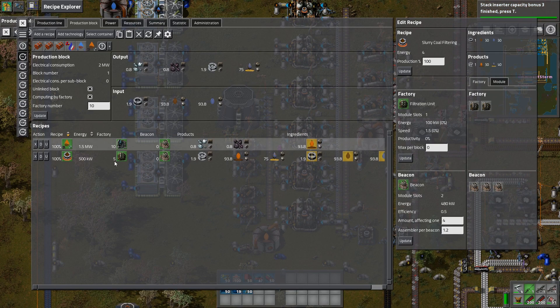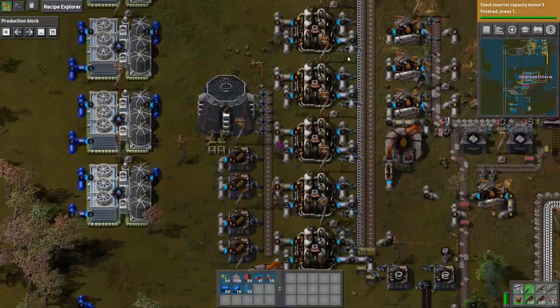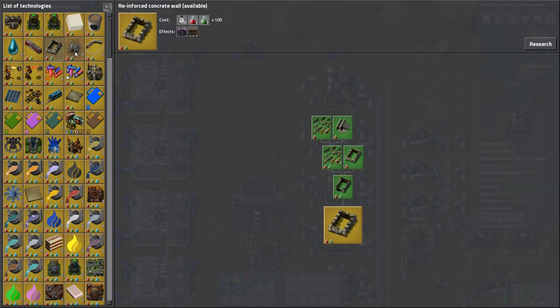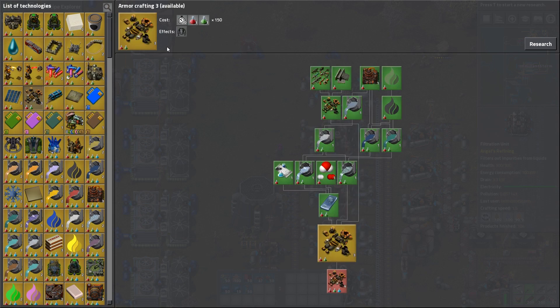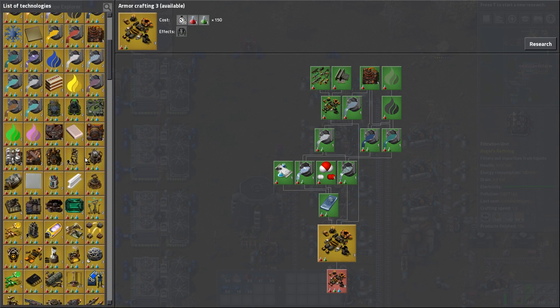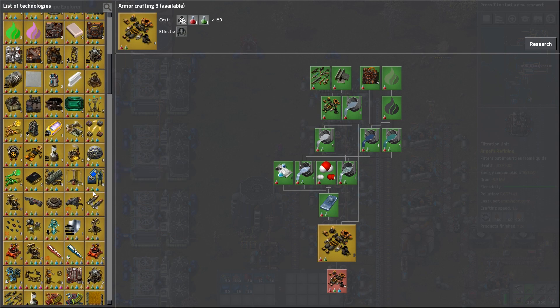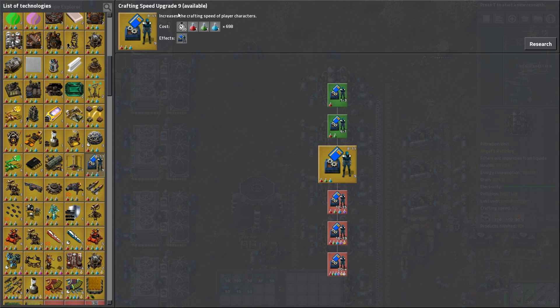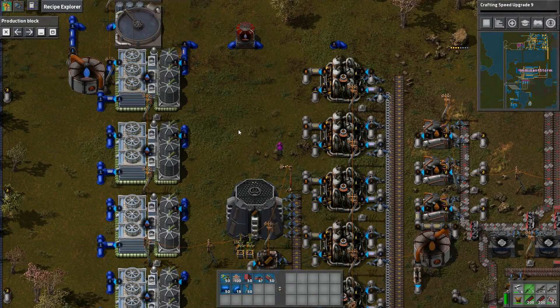I'm thinking ten crystallizers is probably going to be good. We're going to want to make ten crystallizers, and they can do all kinds of different things. Looking at the tech tree — we don't need that, we don't need that. We can get reinforced concrete walls, cliff explosives, armor. Invar cobalt steel armor — we don't really need that. You know what, let's work on the crafting speed upgrades. Let's get that done.